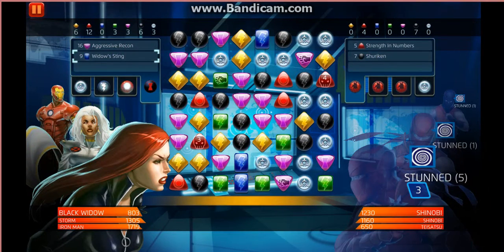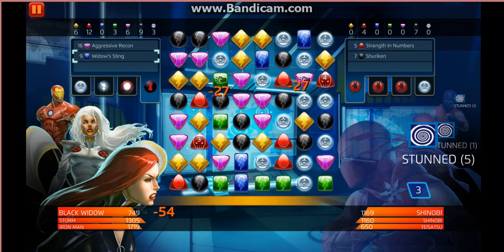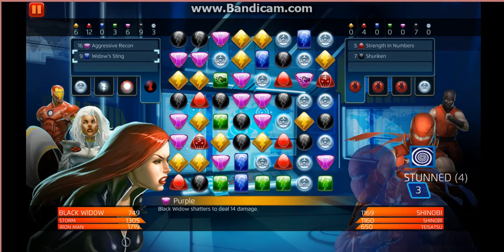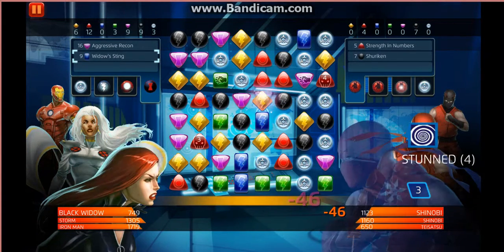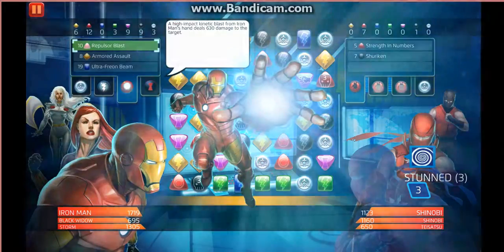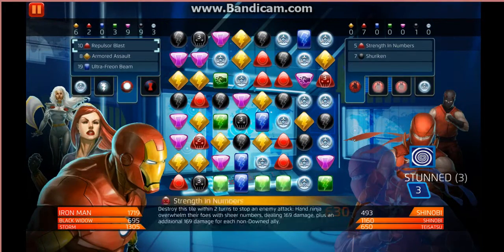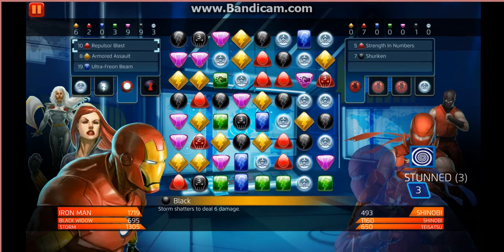So we've stunned them all for one go as well. That gives us a little bit of extra time to try and sort things out. I'll take this attack tile out of the way. It's ready for Iron Man — Repulsor Blast. That'll knock him down. 630 damage for Repulsor Blast.